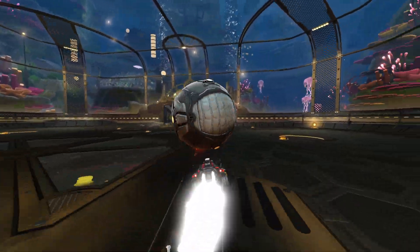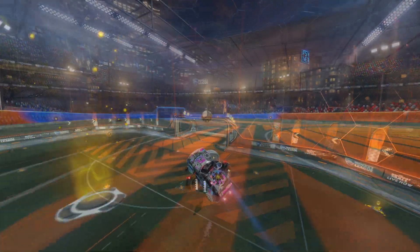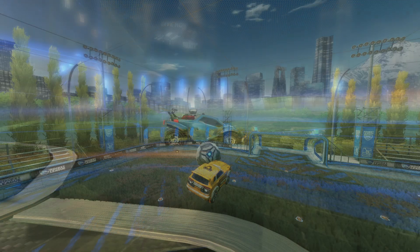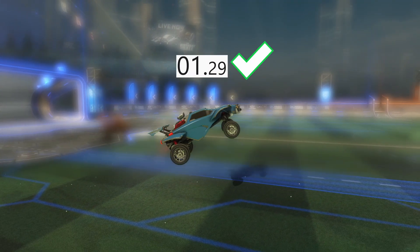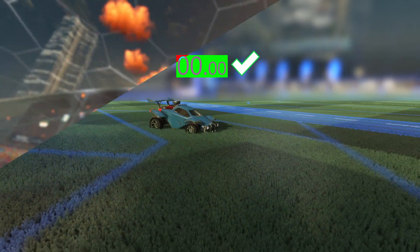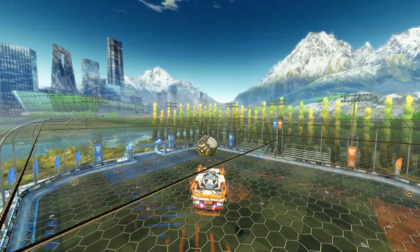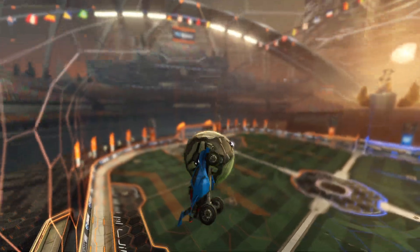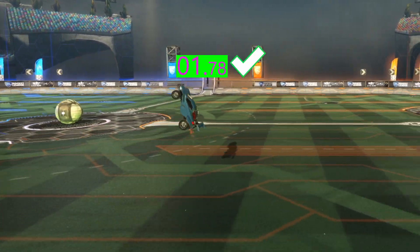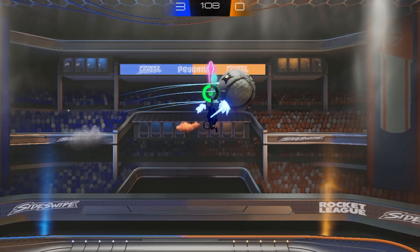Whereas in Rocket League, unless you're doing something like a flick, the vast majority of the time when taking a shot on goal, you're just going to be flipping. Another huge aspect that separates the mechanics in these two games is the flip timer. In Rocket League, after you jump, you have only 1.5 seconds to use your flip. If you go over the time, you can't use your flip at all until you either touch the ground again or get a flip reset. Interestingly, this is a limitation that opened the door to the creation of mechanics like the ceiling shot, where instead of jumping off the ceiling you fall off it, essentially giving you an infinite flip timer and allowing you to flip whenever you want. Whereas in Sideswipe there is no flip timer at all, meaning every single shot is a potential ceiling shot.